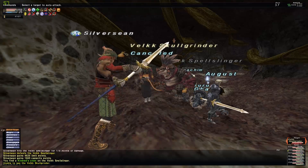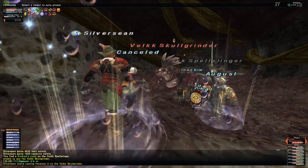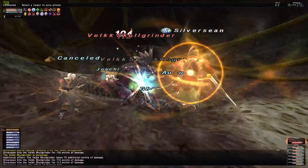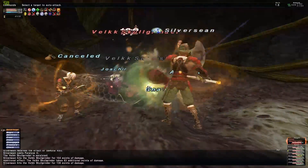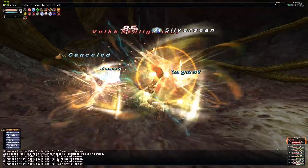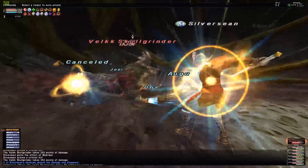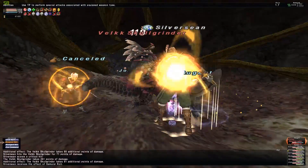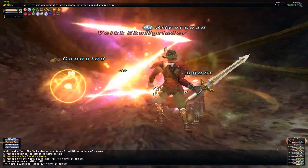You can receive a JSE cape that has already been augmented from Incursion, or a non-augmented JSE cape. If you haven't received the JSE cape you want from Incursion, you can trade three non-augmented capes to an NPC in Selenium Memorial Library to receive one cape of your choice, also non-augmented.